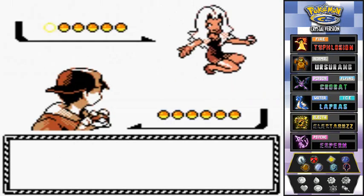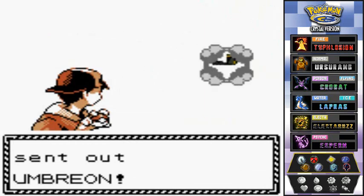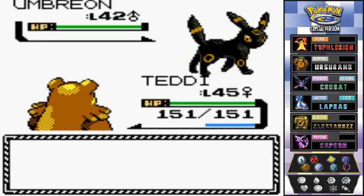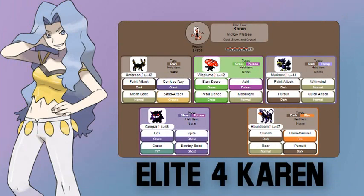Karen is a dark type trainer, and this is a big first for anything in Generation 2 — a dark type Pokemon trainer. She has five Pokemon. She comes out with a true dark type, Umbreon, which has Faint Attack, Confuse Ray, Mean Look, and Sand Attack. Then she's got Vileplume — looks like a dark type but it's grass — Murkrow which is dark and flying, Gengar which is ghost and poison, and finally Houndoom the dark and fire type.